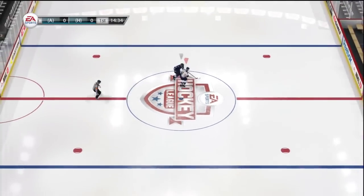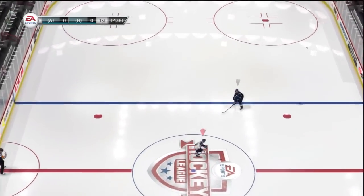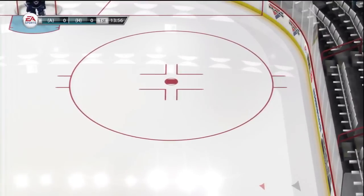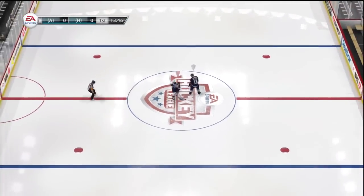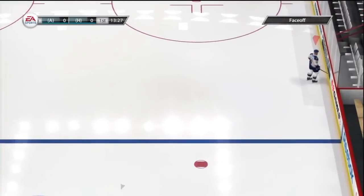Tie-ups are crucial — they're nice to help your wingers get in there better so they don't have to fight for the puck. There's another tie-up type where I don't go on the backhand at all. I like that because all the stuff I do starts on my backhand — the center doesn't know if I'm going to do the quick draw, the counter, or the tie-up. So I've got three face-offs right there all from the backhand.